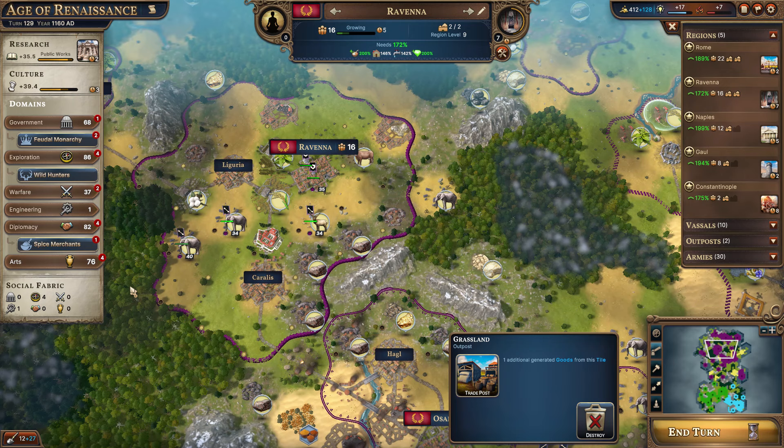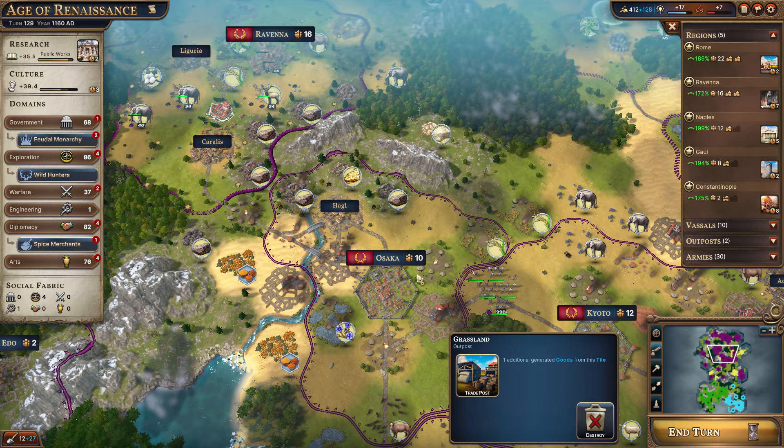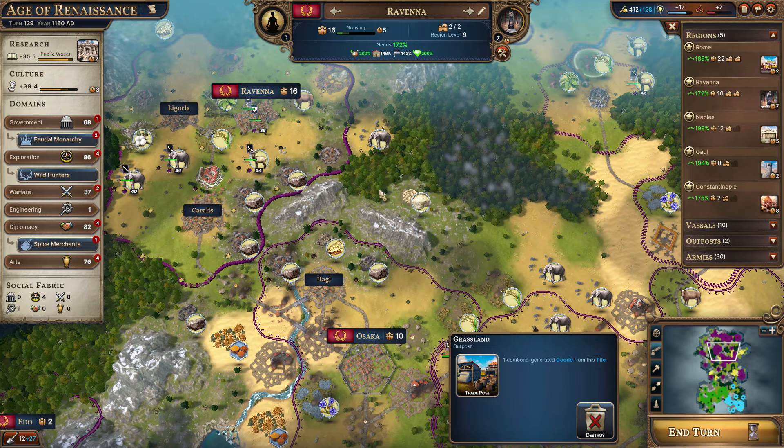The other thing we can go ahead and do with our points before we end our turn is to promote the cultural exports in one of our vassal cities, because that gives you the 50% prosperity. I think Asaka is just a little too closed in — they could certainly get all of this here, but there's really not much room to expand. You can go this way, but then you're competing with Kyoto going up there as well as Ravenna.